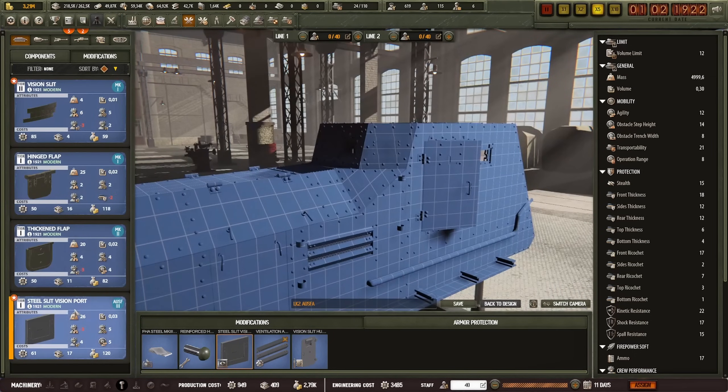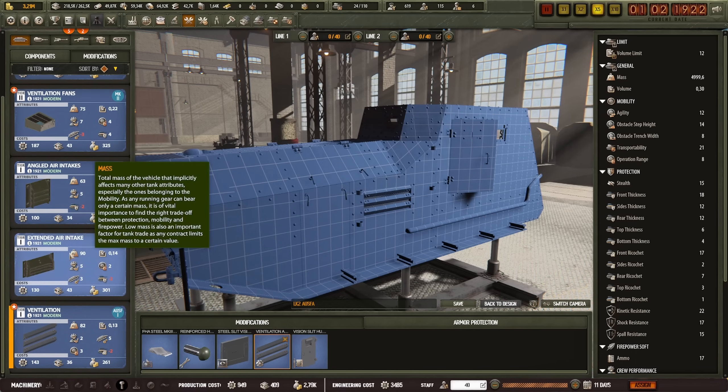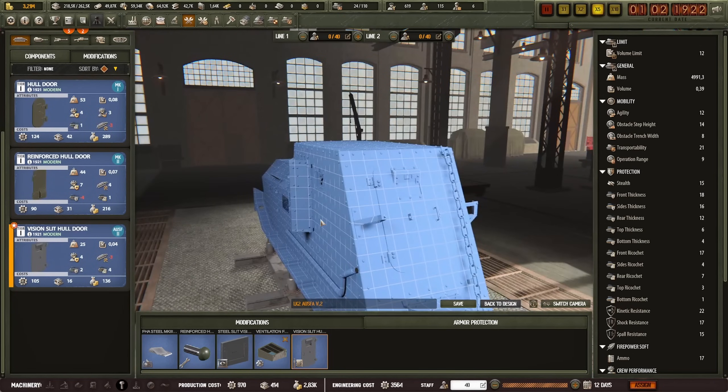I need to make a custom design for this. So for this one, we're going to go with the improved crew ventilation fans. When it comes to their door, I think they're already using the better one. The crew safety is slightly better with this one, and so is the structure, but the weight is almost double. I do want to have the reinforced door though — that's going to be the better door for that vehicle.